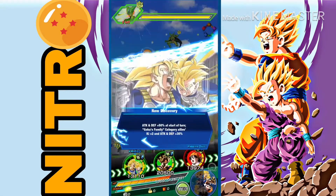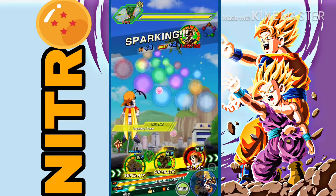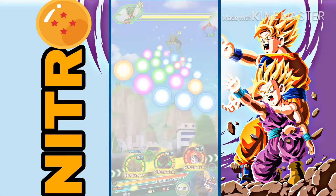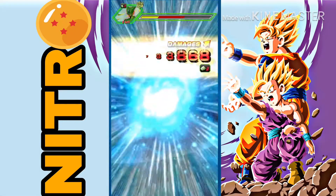Look at this - Goku gets orbs and you can see how everyone is still getting a super attack off. It is a pretty good free-to-play team. Look at this one shot.